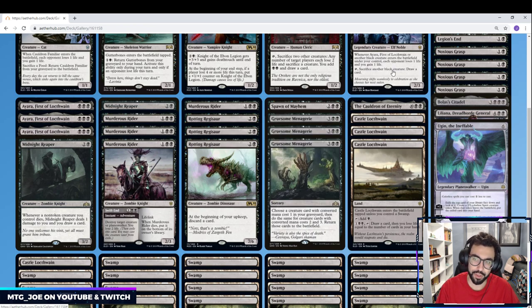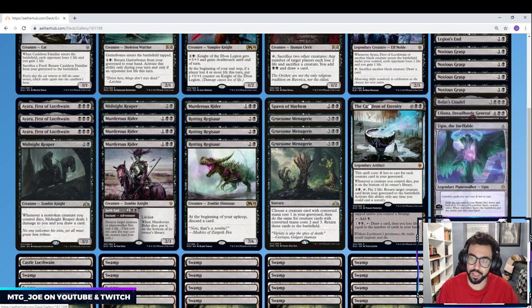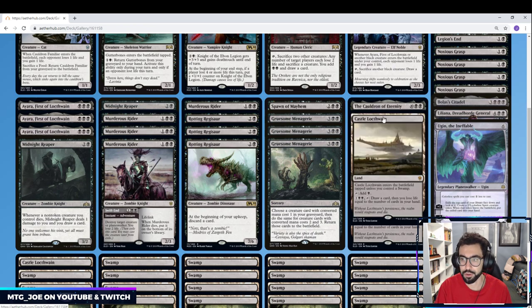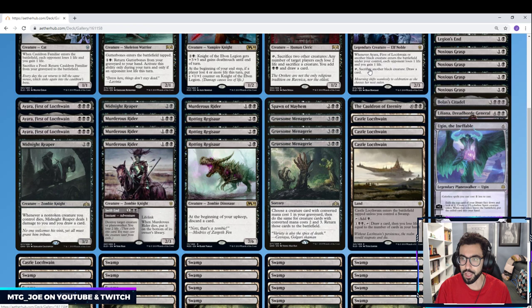The deck is really built around synergies with Ayara and these small creatures. We have three Gruesome Menageries and one Cauldron of Eternity. Our main board is fairly dense in creatures, so Cauldron of Eternity should often cost between two to four mana, letting us keep returning creatures. The one thing is that once Cauldron is out, it's kind of a non-bo with Gruesome Menagerie since creatures won't go to the graveyard. But even just having Ayara out, using Cauldron to bring back a black creature, then sacrificing it to draw a card and drain the opponent — that loop is very good.